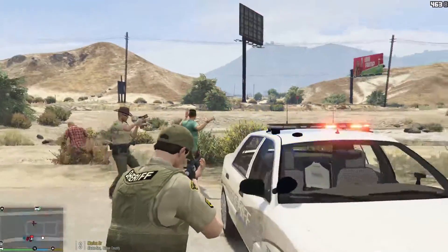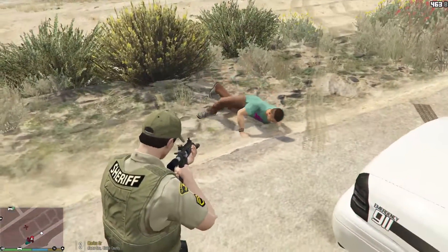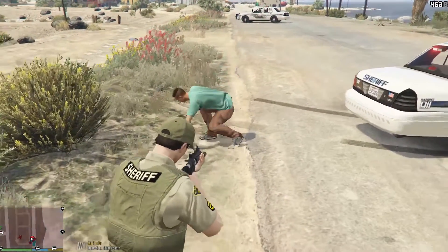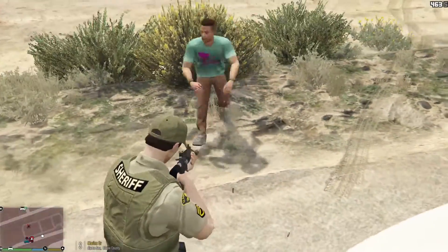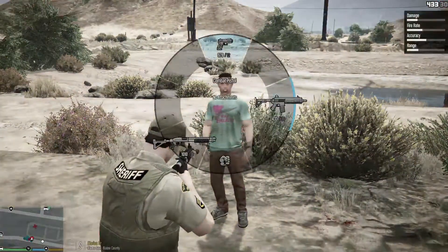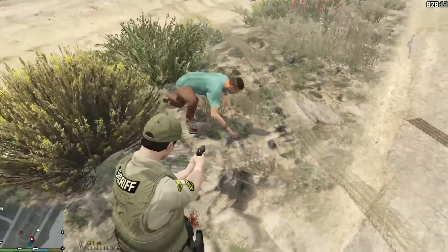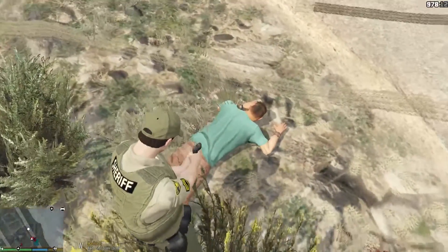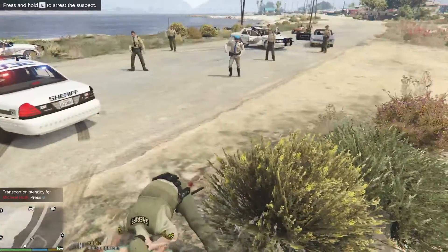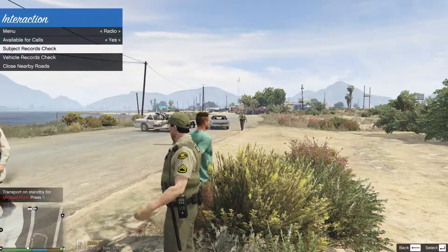'Get down on the ground, put your hands where I can see them! I will shoot you in your head! Down on the ground — get down on the ground, I'll shoot your foot!' Holy crap, this guy is so annoying. Finally, we have him in custody. Dispatch, we're Code 4 on this callout. Let's run this guy's name.